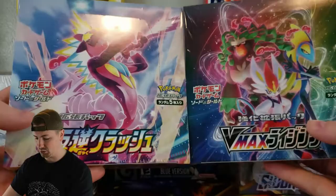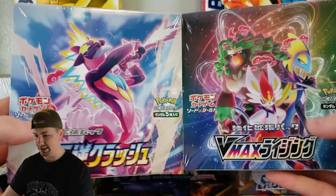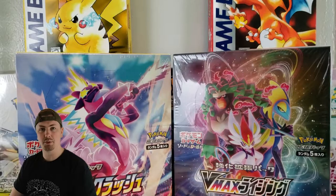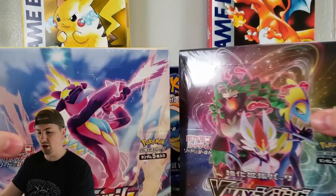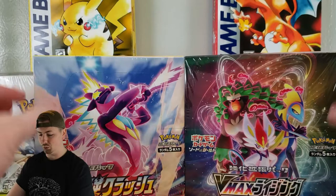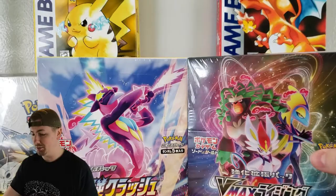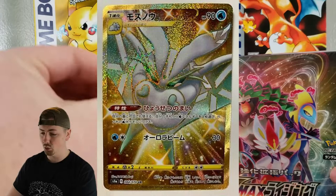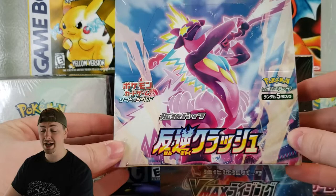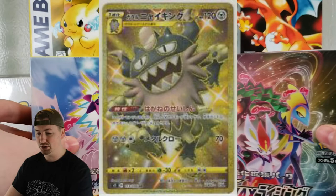We've got both of the new boxes from Sword and Shield — VMAX Rising and Rebellion Crash. We did get both in this week. It's been a little hectic with the coronavirus thing, so ordering these products got hit with a backlog and we didn't get them on time. The seller was really awesome about it. There's actually one really cool chase card from each set. From VMAX Rising, we have the gold card, which is also a shiny Frostmoth, and for Rebellion Crash we have the same gold card with a shiny Berserker.